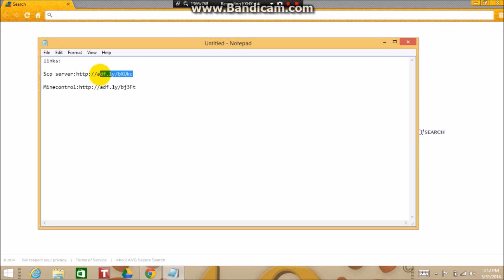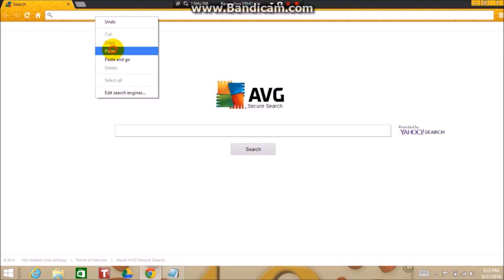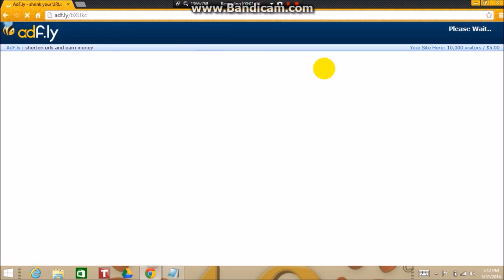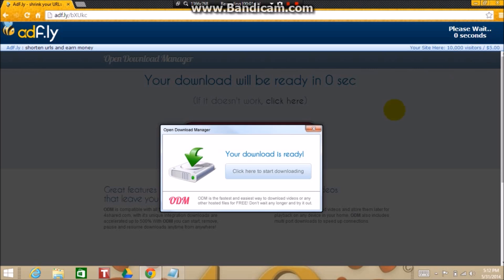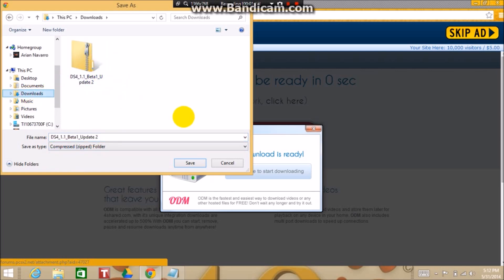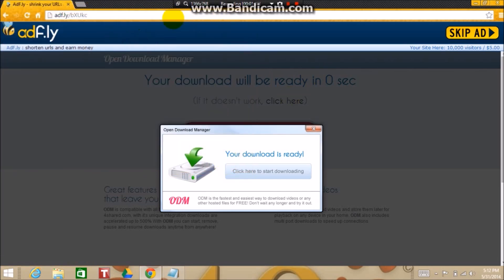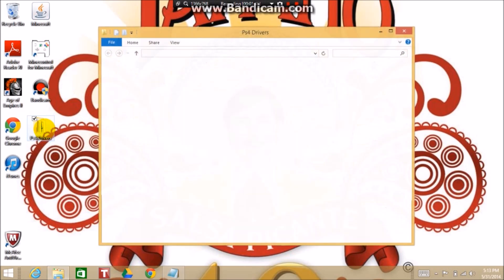So the first link is this one, we're going to put that in there. Sorry if you hear music or whatever in the background. So this will pop up — you're going to download this onto whatever. I already have mine right here. You're going to download that, and we're going to exit out of this and open it. What you're going to do is extract it and put it into another folder — doesn't matter where.